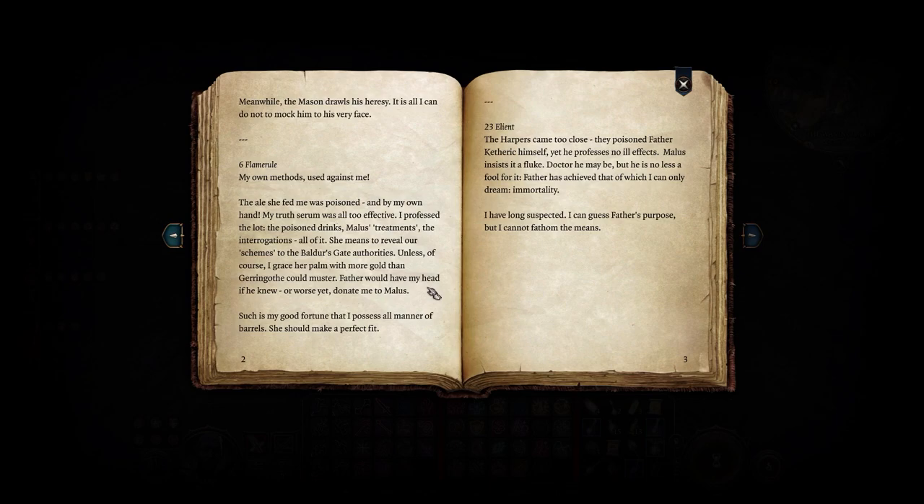'She means to reveal our schemes to the Baldur's Gate Authority, unless of course I graced her palm with more gold than Garen Goth could muster. Father would have my head if he knew, or worse yet, donate me to Malice.' Is Malice the - yeah, Malice was the doctor guy. 'Such is my good fortune that I possess all manner of barrels - she should make a perfect fit. The Harpers came too close. They poisoned Father Ketheric himself, yet he professes no ill effects. Malice insists it is a fluke - doctor he may be, but he is no less a fool for it. Father has achieved that of which I can only dream: immortality. I have long suspected. I can guess Father's purpose, but I cannot fathom the means.'